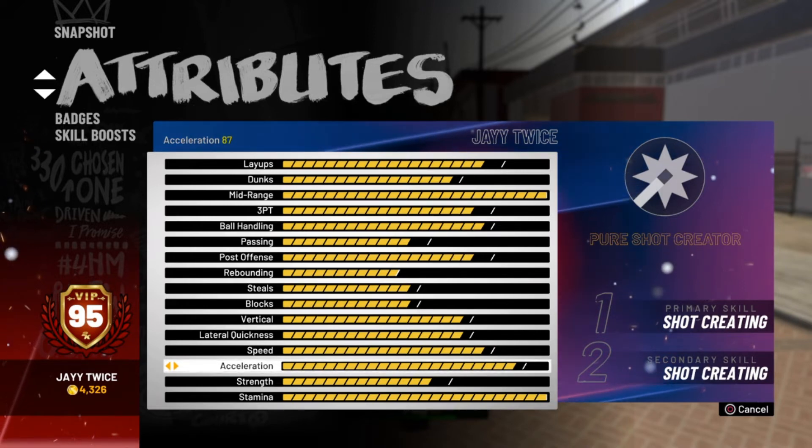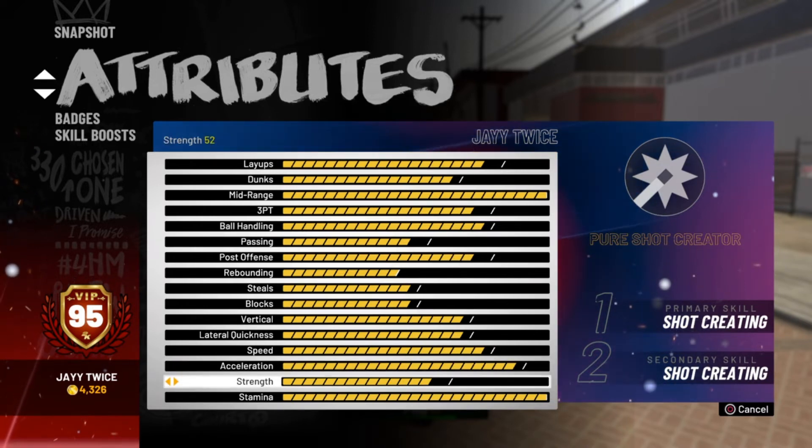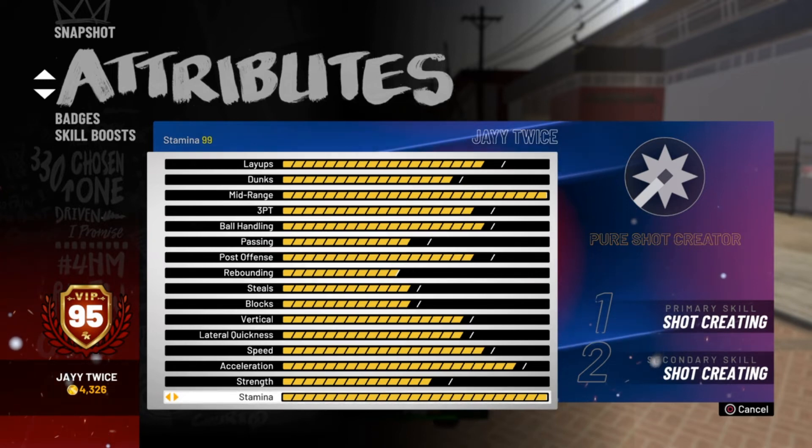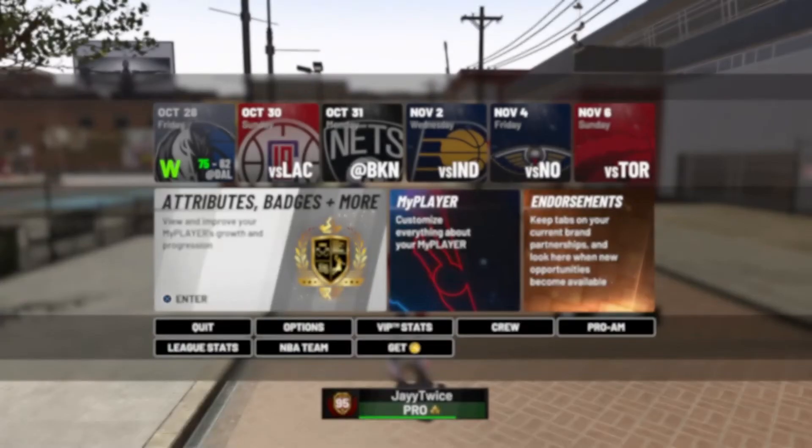My speed is an 86, caps out at either 87 or 88. Acceleration is 87. Strength — I'm a guard, 52, don't worry about it. Stamina 99. The stats on the pure shot creator are golden.